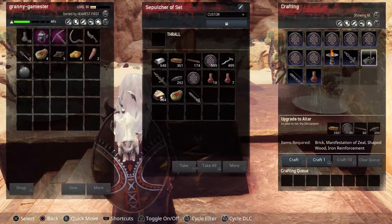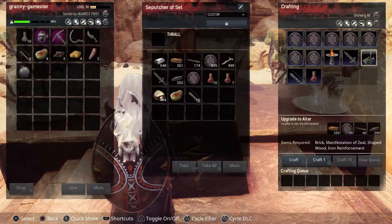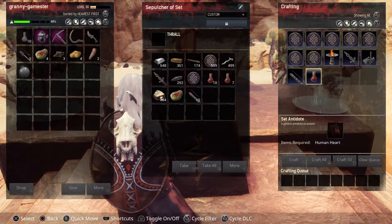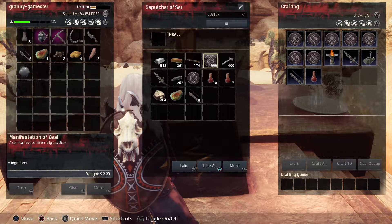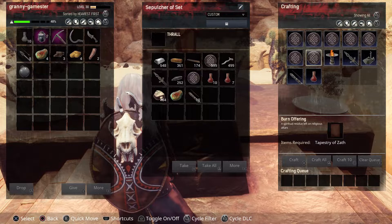You'll also get the upgrade to the altar, which will cost you brick, 30 Manifestations of Zeal, shaped wood, and iron reinforcement. You get one Manifestation of Zeal for each antidote you make. As you can see, I've got 999 here — I didn't kill 999 humans; I spawned those in just so I'd have plenty to show you what the upgrade looks like.